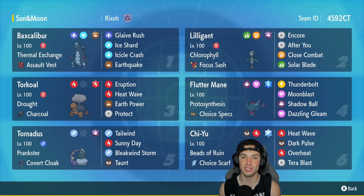In our second slot we got Hisuian Lilligant, which pairs up with Torkoal perfectly because it can double its speed in the sun due to its ability. It's got Focus Sash as its item and a great move set of Encore, After You, Close Combat, and Solar Blade.